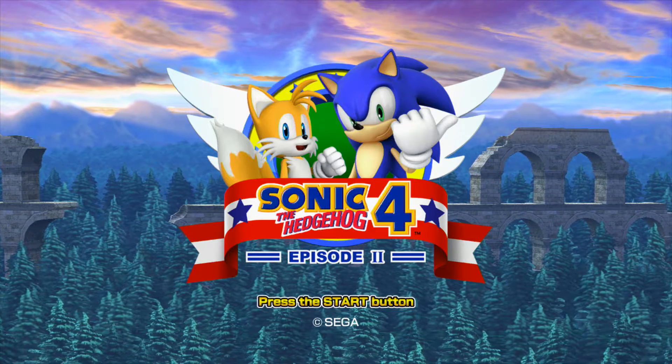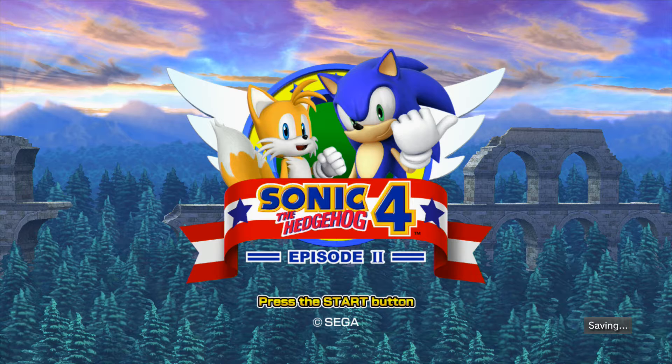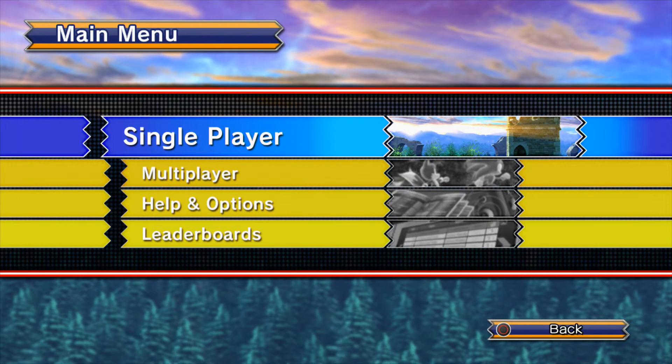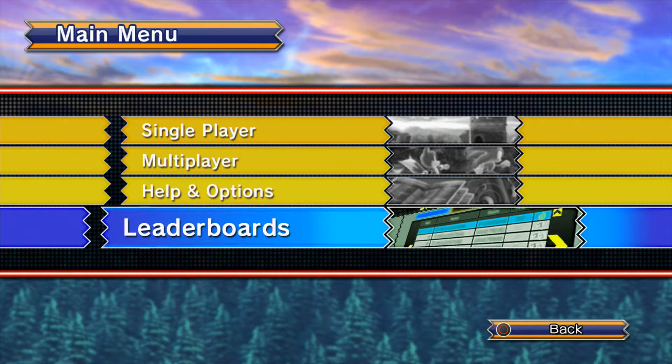Let's jump into the game right ahead. Push the Start button — there we go. It's going to create save data. If you guys couldn't tell, I'm playing the PS3 version of this game. We have a couple of options: Single Player, which is the mode we're tackling in this LP, Multiplayer, which I might show off after the LP's done, and Help and Options, plus Leaderboards for Time Attack mode.